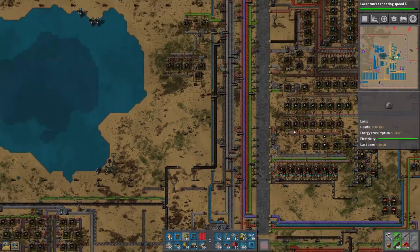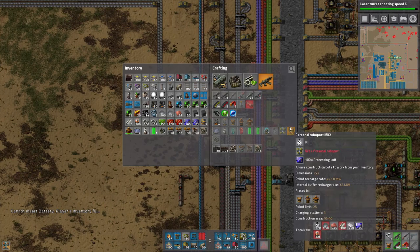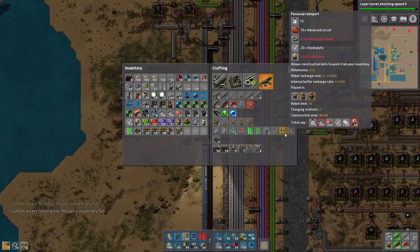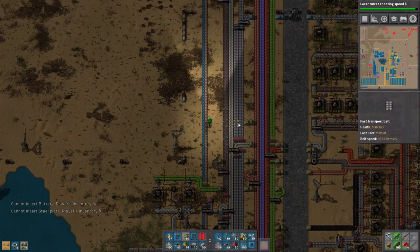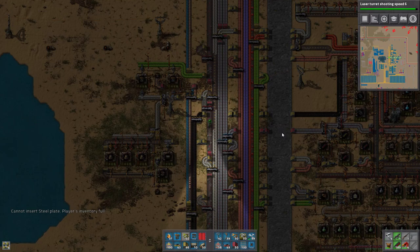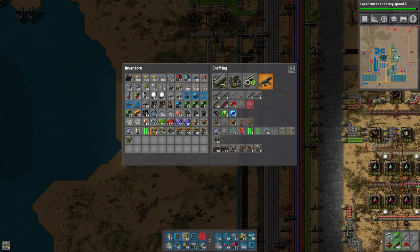We're gonna start setting up another coal train because coal is now becoming a problem - we need it for virtually everything. We need steel, and we're making five personal roboports right now. Power armor mk2 - there we go, more inventory slots immediately. It doesn't really do much else, just has a large amount of resistances and inventory. The inventory size here is huge.